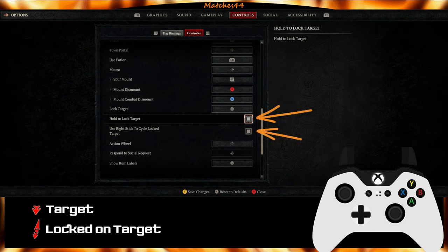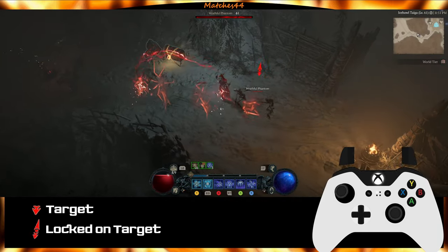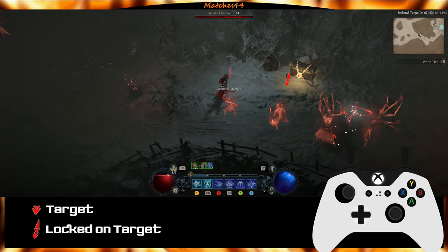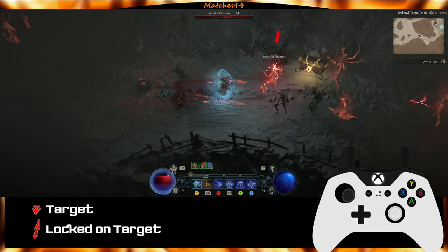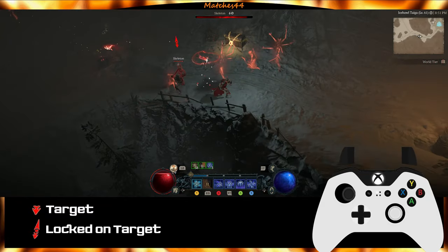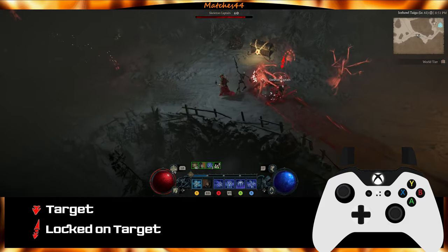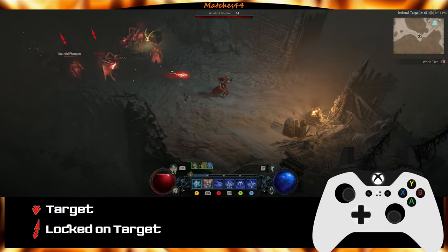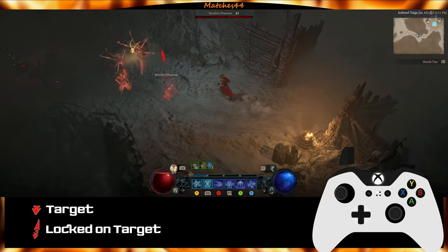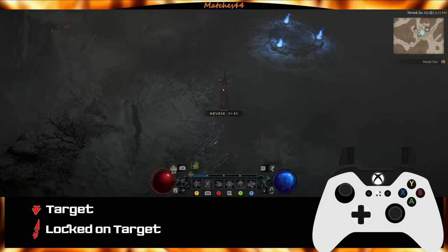Having right stick to cycle lock target checked while hold to lock target is also checked is where things get a little weird. It behaves just like the hold to lock option until you use the right analog. When you select the target using the right analog, it locks on and then you can release R3 and switch targets with the right analog. It will also switch targets by clicking R3, but I cannot get it to unlock from this state and it seems to persist between combat. I am not sure if this is bugged or I am not understanding something. If you know, use, or understand this behavior better, please let me know in the comments.